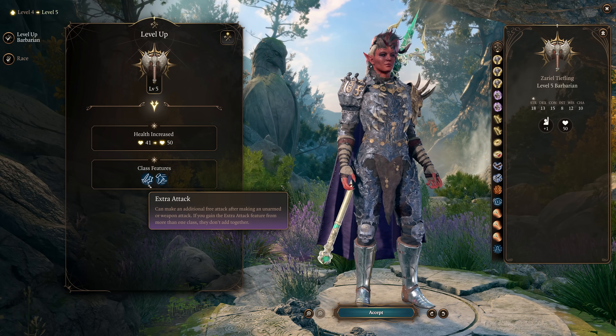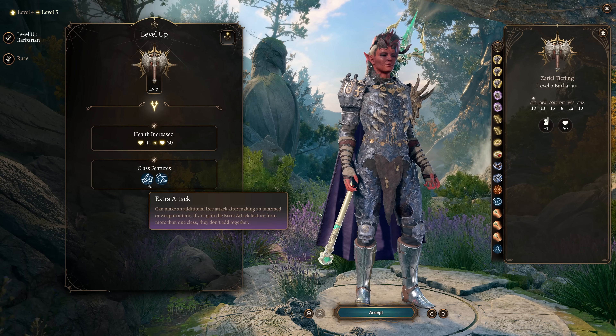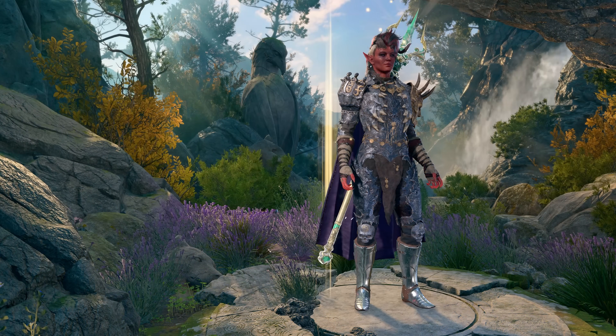At level 5, you unlock Extra Attack. You can now throw twice on your first turn, use Frenzy as your bonus action, and then throw 3 times each turn after that.